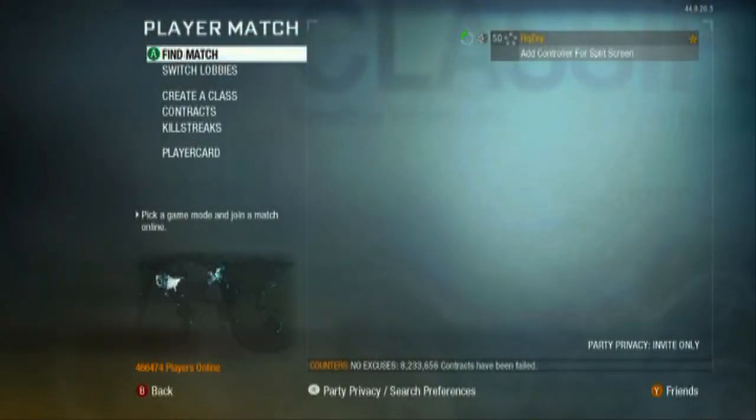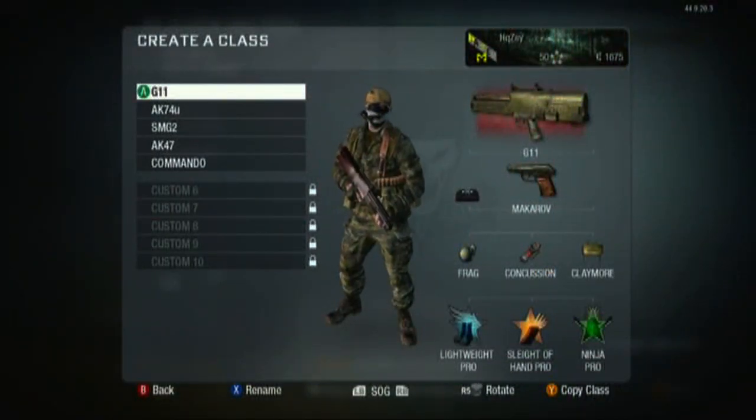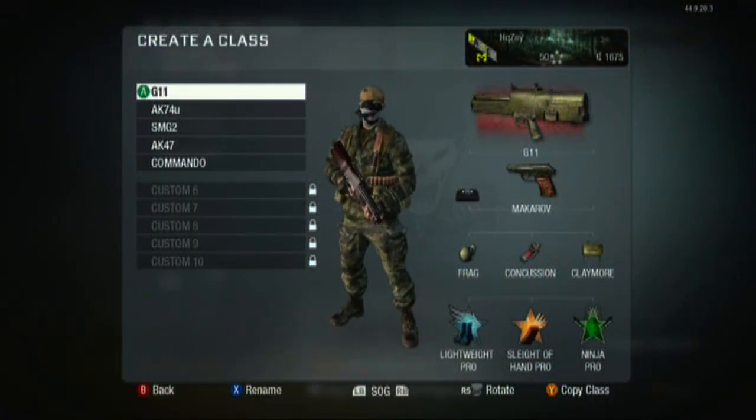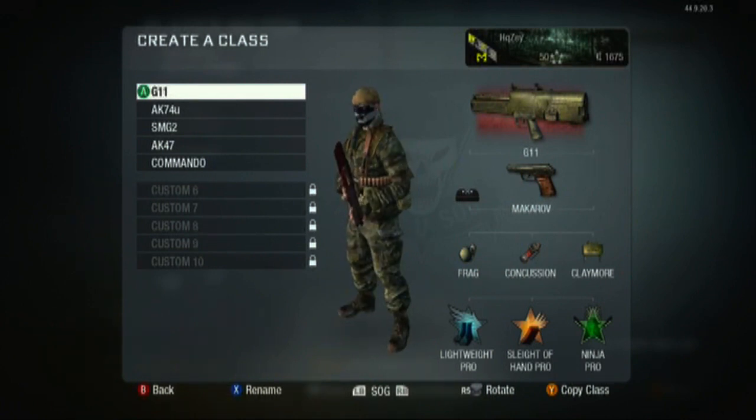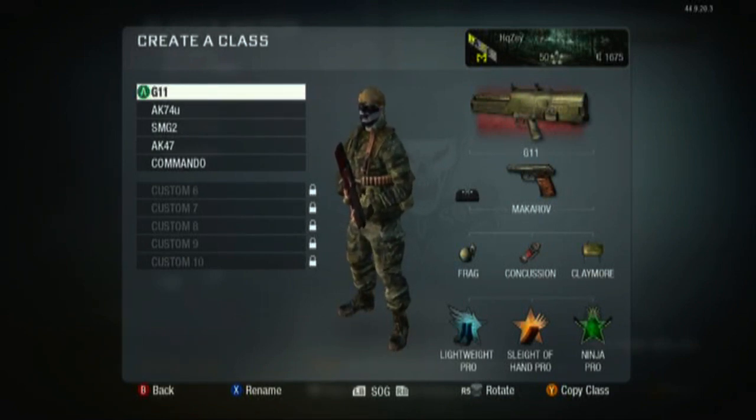What's up guys, I'm gonna be showing you my classes for competitive Call of Duty Black Ops. First class: got the G11 — it's a little overpowered in my opinion, but if it's available to use then I'm gonna use it. Makarov with the upgraded iron sights, it's the only pistol I like. Tried using the Python and I just can't kill anyone with that thing.